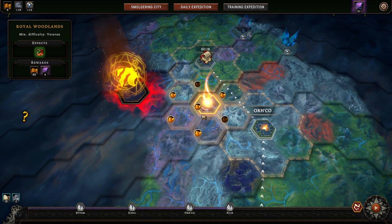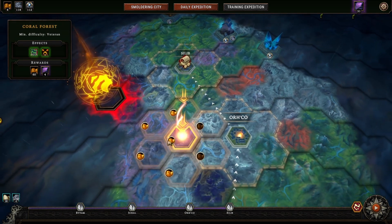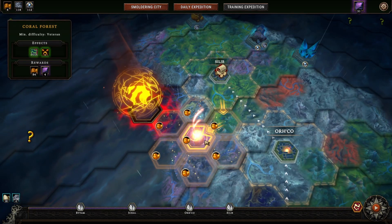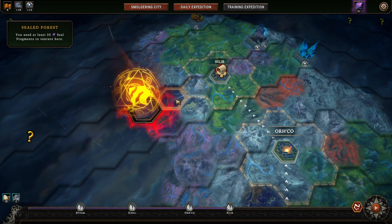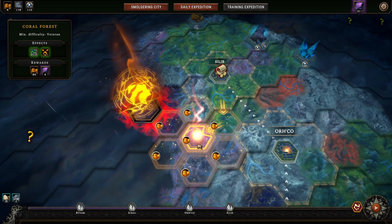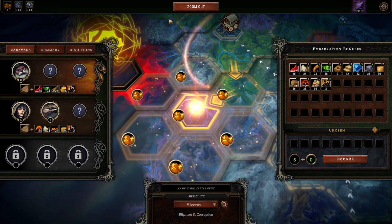We'll do the Coral Forest, Royal Woodlands — go up here. We get fewer food stuffs going there. Actually, 60 versus 91 — I'd much rather get 91. That's 84. Yeah, we'll do this Coral Forest: we get 84 food stuffs and four seals. The reason I don't want to go further is because it reduces our embarkation points the further along we go.